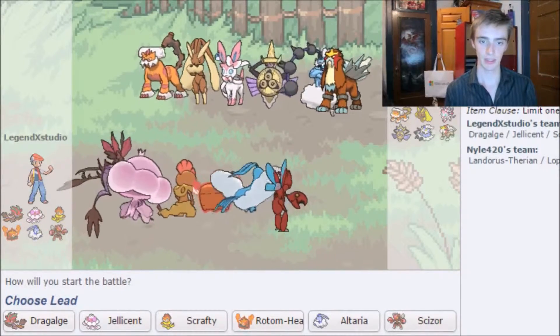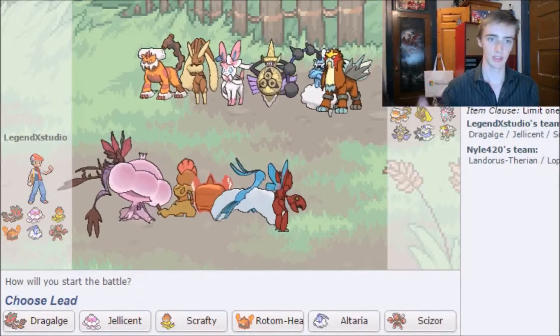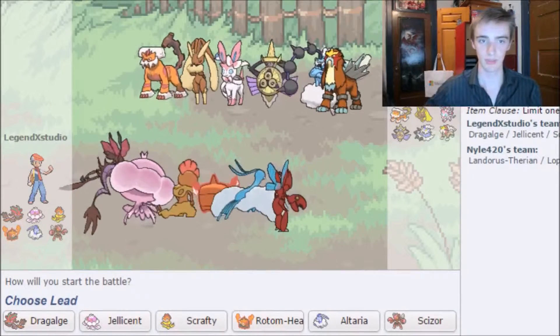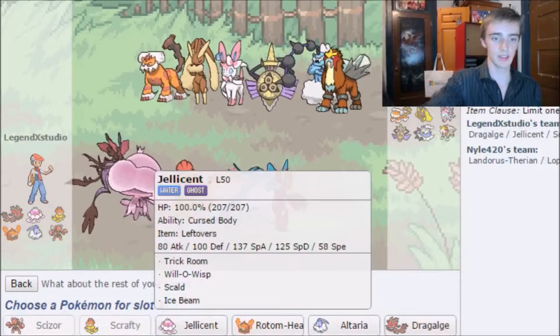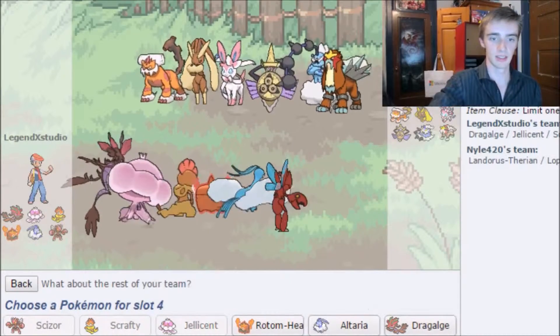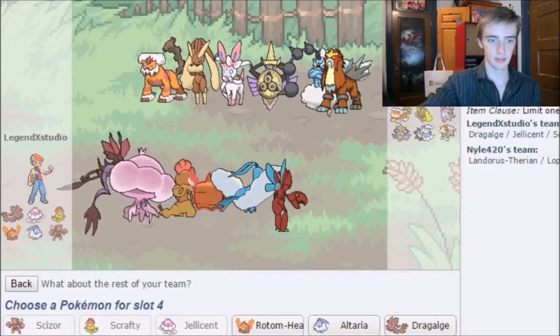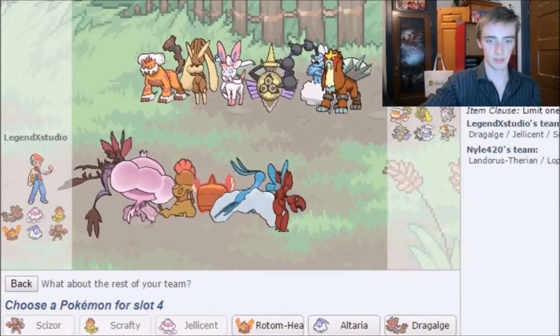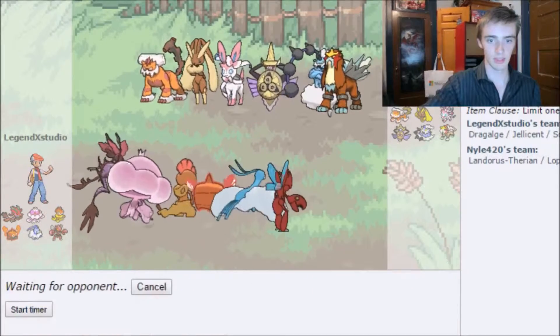I'm actually thinking of leading with Scizor and Scrafty, with Jellicent in the back. I have no Levitate, so dealing with Landorus is a concern, but we'll see how well I do. Dragology will also be in the back.